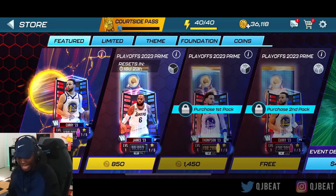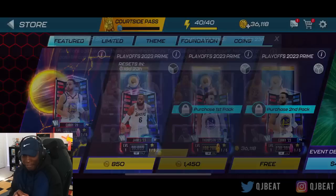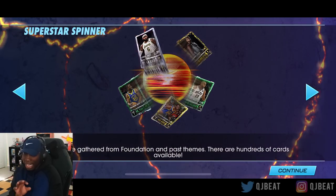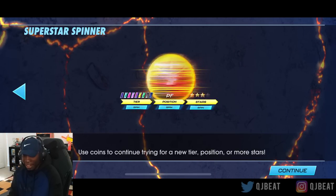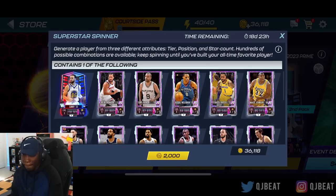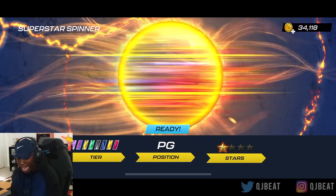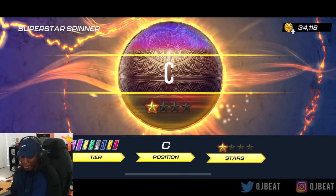The Pack Attic is itching to open up these packs. The first thing I see is a Superstar Spinner! Now if you're not familiar, if you come over and open these bad boys, you can basically choose which position you want. You can try to spin and get the tier that you need. Since you're actually able to get this point guard Steph Curry in this thing, I'm going to go ahead and spin it, brother! Let's see if we can get anything crazy — if we get the tier, that would be great!